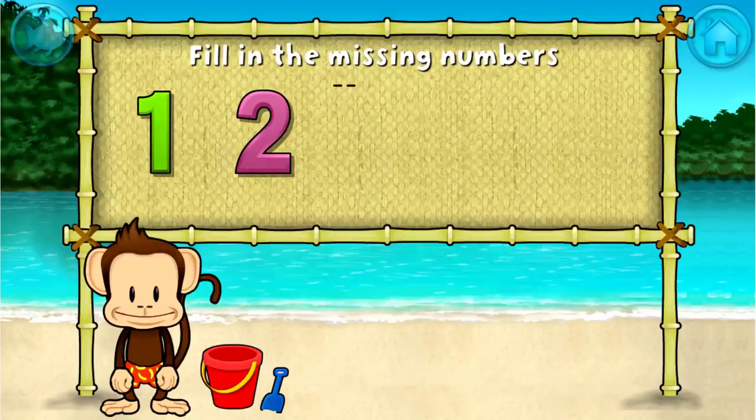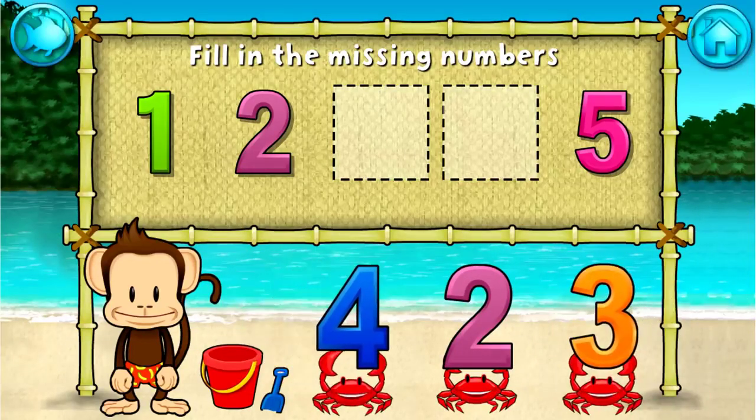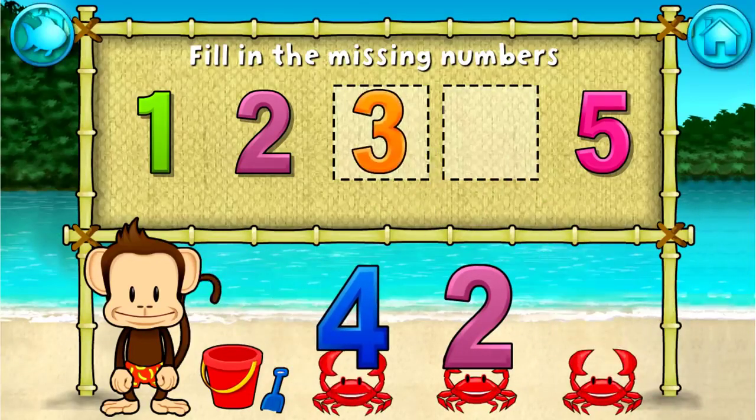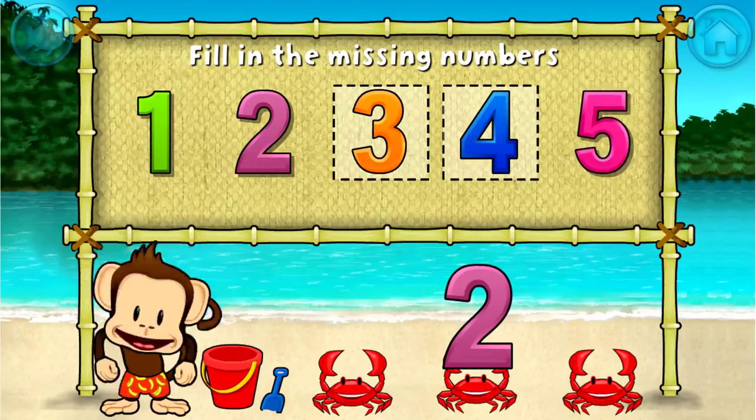One, two, five. These numbers are in order. Fill in the missing numbers. Three. You're doing great. One, two, three, four, five. Stupendous.